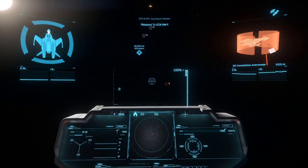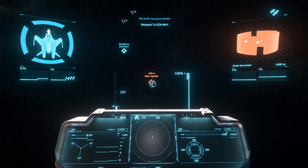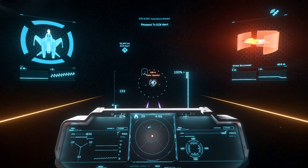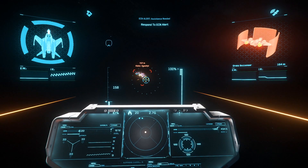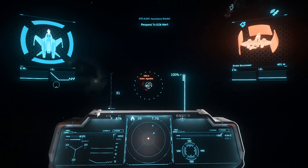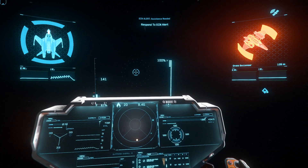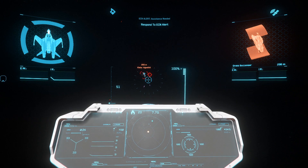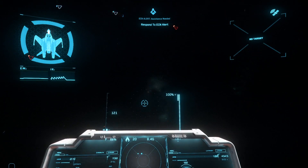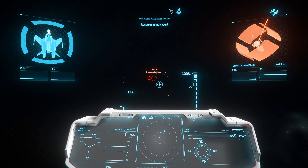So if you're looking for a more combat-oriented starter because you don't want to just carry boxes around, do some trading, or do on-foot exploration and hand mining, then I think the Mustang is a clear superior choice to the Aurora for really no additional cost on the base versions.